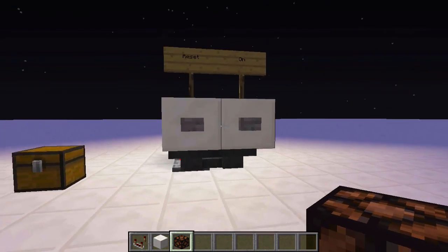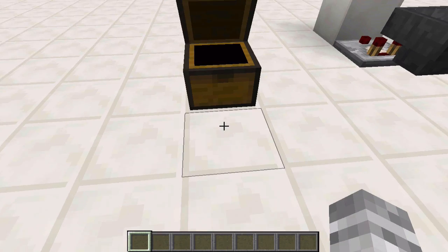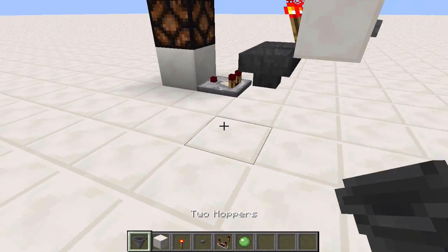To build this you need: two hoppers, assorted solid blocks — basically blocks that can transmit a redstone signal, so anything other than half slabs or glass etc. — two redstone torches, two inputs (we'll be using buttons), one comparator (you need two comparators if you're doing the toggle switch version), and any one item — should be literally anything.